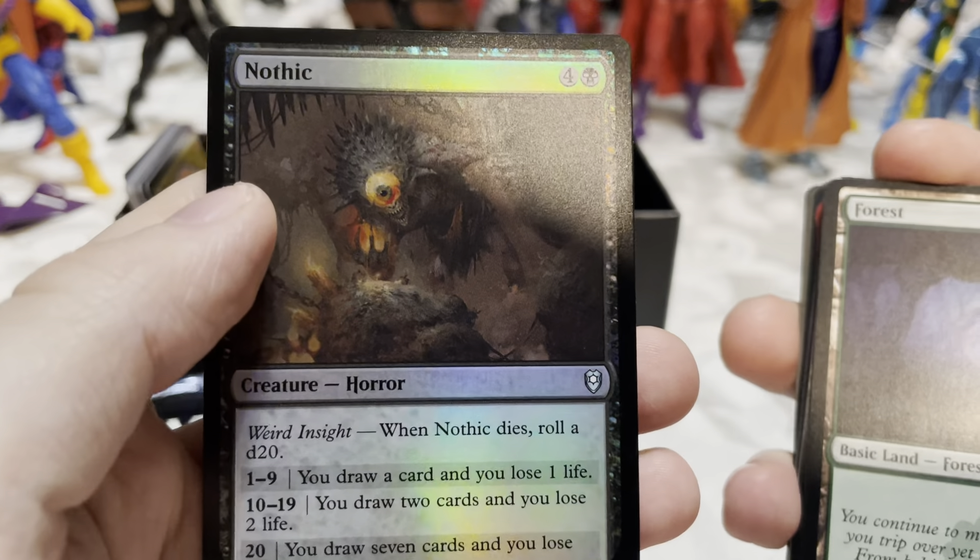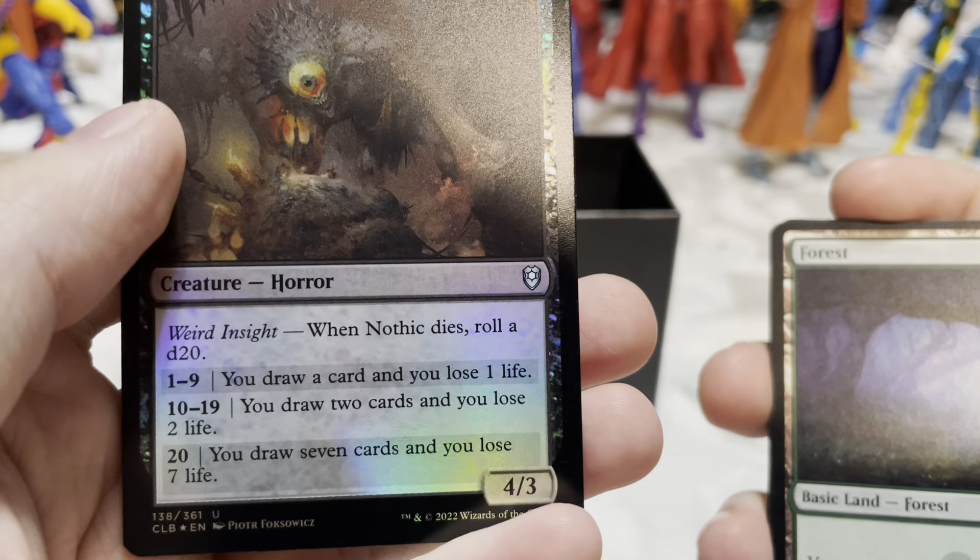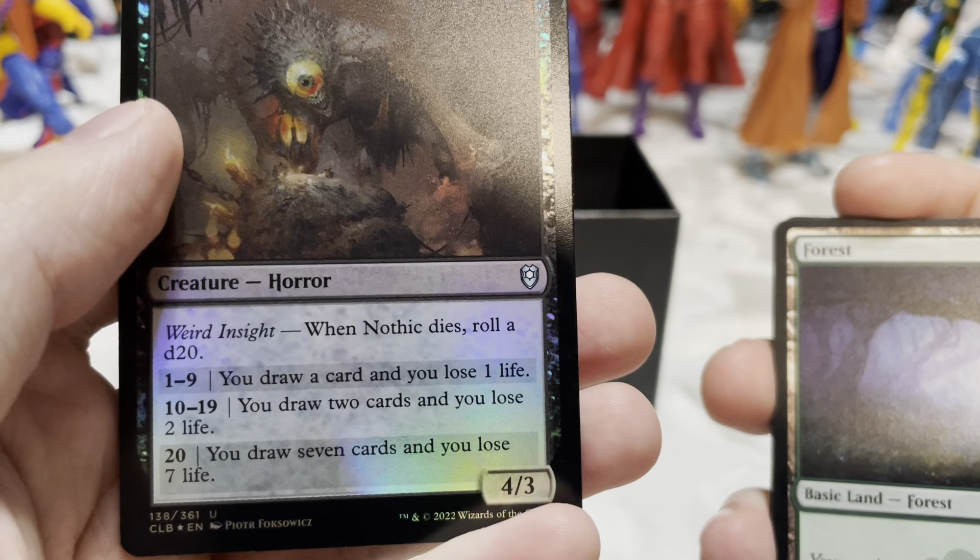Tavern Brawler — another Background. Commander creatures you own have: at the beginning of your upkeep, exile the top card of your library; this creature gets +X/+0 until end of turn where X is that card's mana value; you may play that card this turn. Another Raised by Giants. Nothic — Weird Insight: when Nothic dies, roll a d20. On 1–9: draw a card, lose a life. On 10–19: draw two cards, lose two life. On 20: draw seven cards, lose seven life. In certain circumstances that could be pretty good — though I'm not sure what deck I'd run it in.